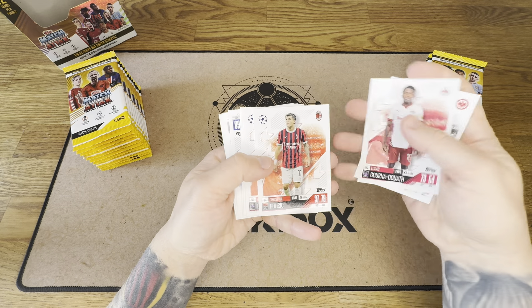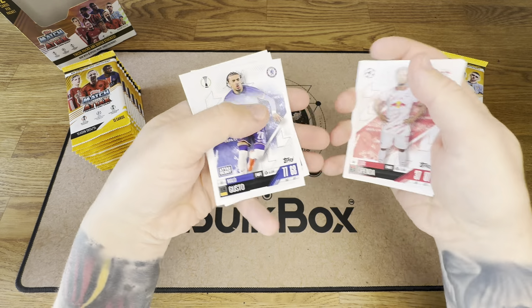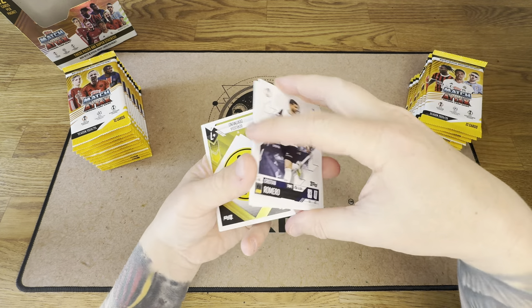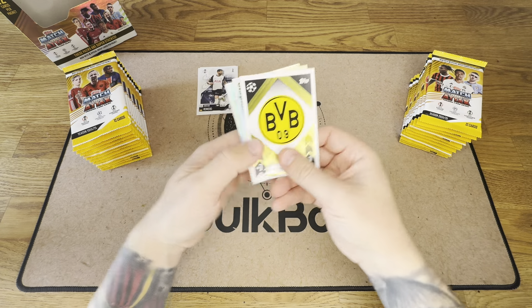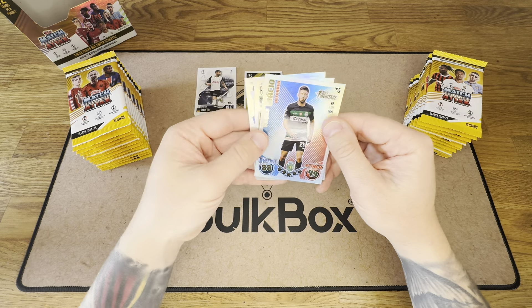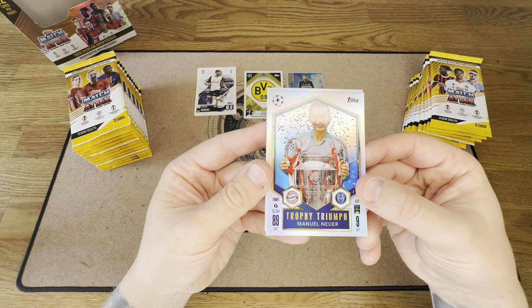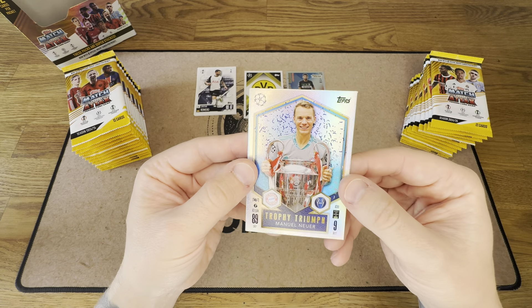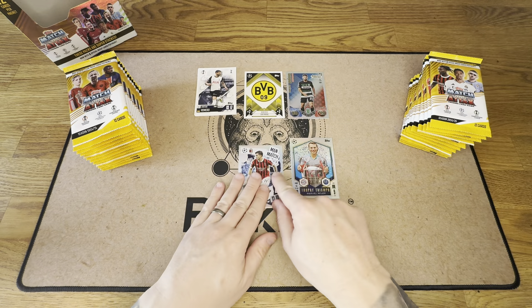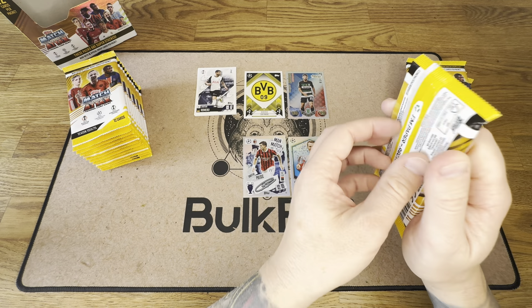We've got some base players. I'm really hoping that the amount of these cards fills the collection out. Dortmund badge — that is definitely a need. Iheanacho on the Heritage. Trophy Triumph — Manuel Neuer. That is definitely a need. Man of the Match — Christian Pulisic. We've definitely had several of them, so that's one that's going to go in the trade folder.